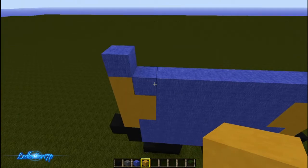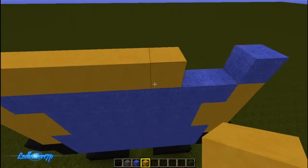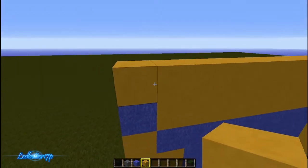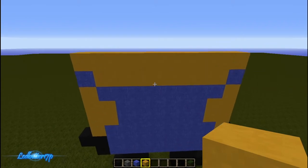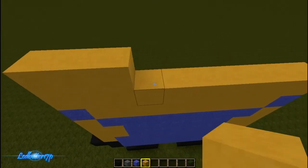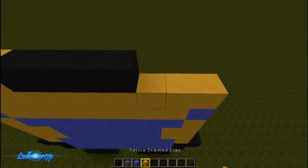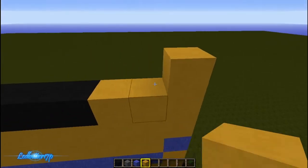Now you want to switch back to that yellow and go across just like so, then another level right above that. As you can see the minion is slowly taking place. Now what you want to do is go three blocks in — one, two, three — switch to your black and go four blocks — one, two, three, four — then back to yellow and go two blocks in.